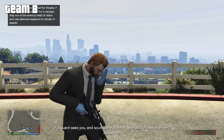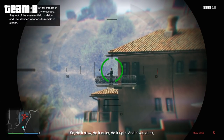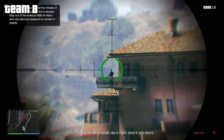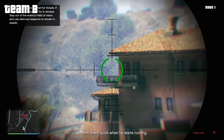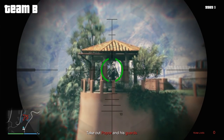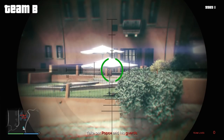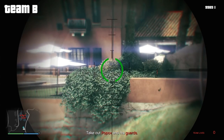For the stealth approach, when you start off in the layby, get out a silent sniper rifle. The first target you can easily take down is the guard on the balcony of the house — that shouldn't alert anybody. The second guard you can take out is in a little lookout spot at the end of the garden overlooking the city; he's on his own and you can take him out without anyone noticing.